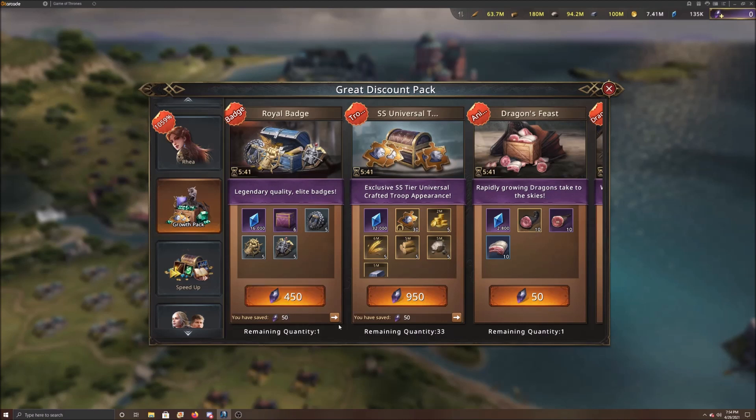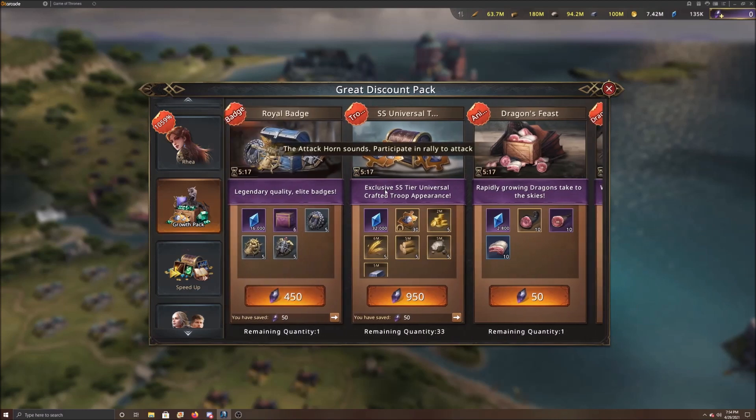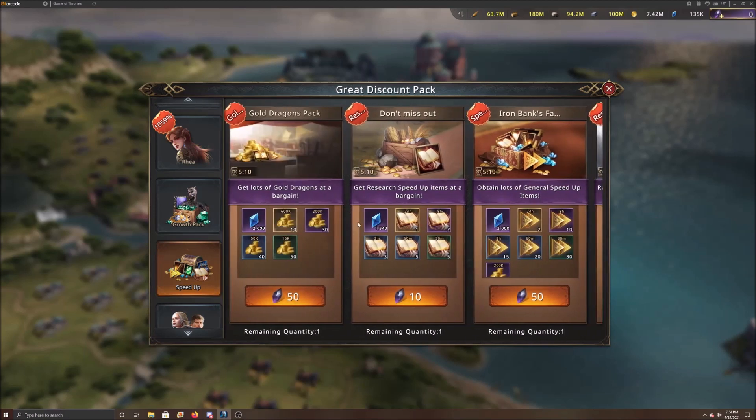Check out the other packs too. The royal badges are actually really good and you can get a discount on those. The SS medals are very good as well, but make sure you get a significant discount — at least 30% off. Sometimes around Christmas or an anniversary event this will be 50% off, which is spectacular. As for speed-ups, don't buy them — you don't need them, you're going to get them anyway, unless you're really pushing for tier four or badge master.